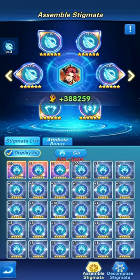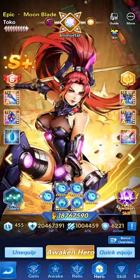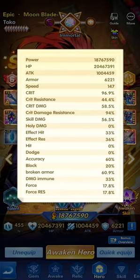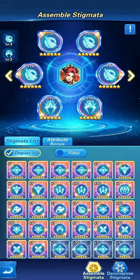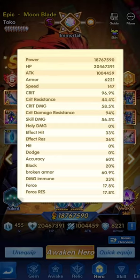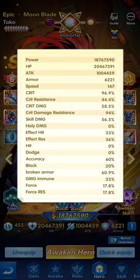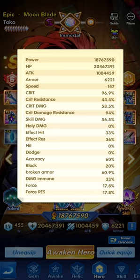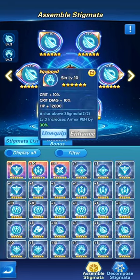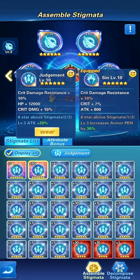You can exchange sigils back and forth based on what you want, but Sin is the accurate choice. Sin gives an increase for broken armor — it increases armor penetration, which is exactly similar to broken armor. It won't add to the broken armor attribute directly, but it reacts and acts similarly.